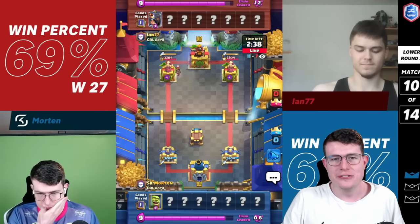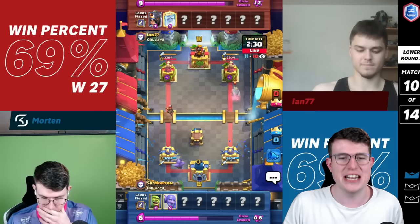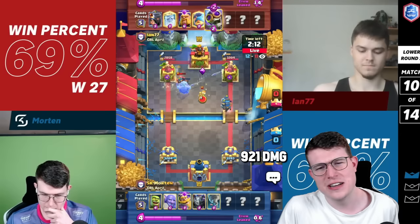In Game 2 we're facing Ian again. Ian uses an interesting deck with the little prince, ghost — could be bridge spam or warrior giant — a ton of defensive tools. I'm using a really classic E-giant deck. He pressures the right hand side, which is smart because he knew I'd have to commit a tornado there, which I'm not going to do. He gets a ton of hits and I go for the fisherman maybe.